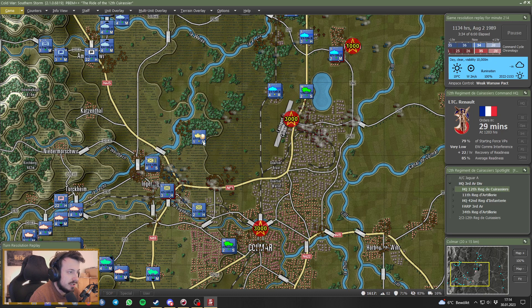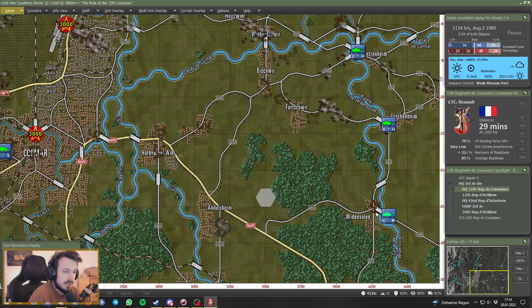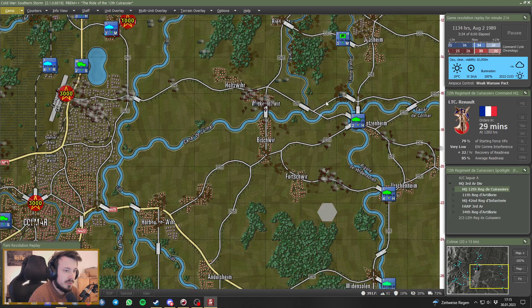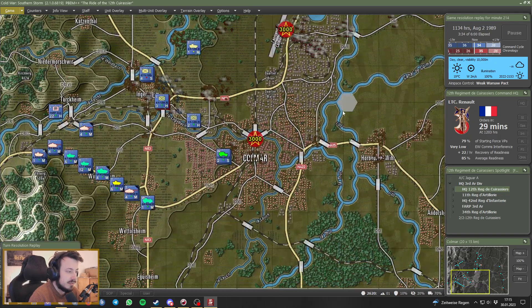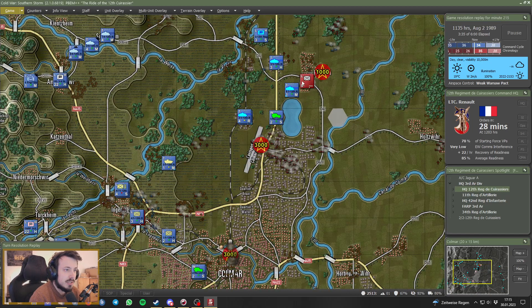The infantry platoon is under artillery fire and getting hit. Our artillery is striking against the objectives and against Adultsheim. I've ordered this platoon to move up to the west. We managed to cut in behind the enemy, but we are stretched out very thinly and we know that enemy tanks are in the vicinity, so that might be dangerous. Over there we see more mechanized infantry coming up.